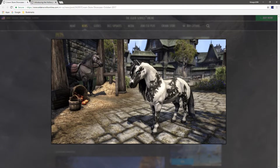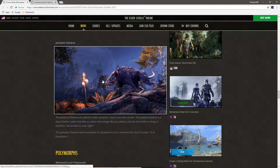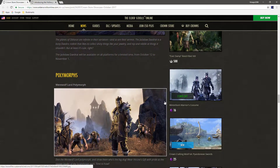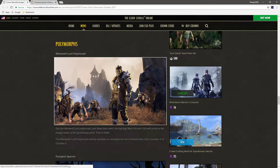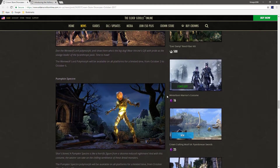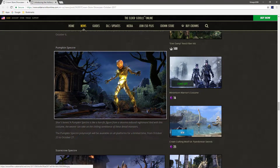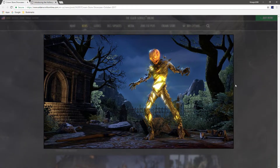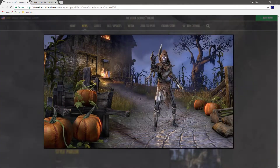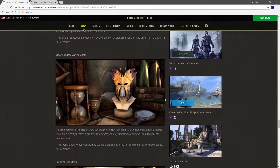Then we have Pets — basically the Shadow Ghost equivalent of pets — and the Dade Rat. There's also a Polymorph: the Werewolf Lord Polymorph. And all of that stuff, including the Pumpkin Specter and the Scarecrow Specter, was available last year as well.